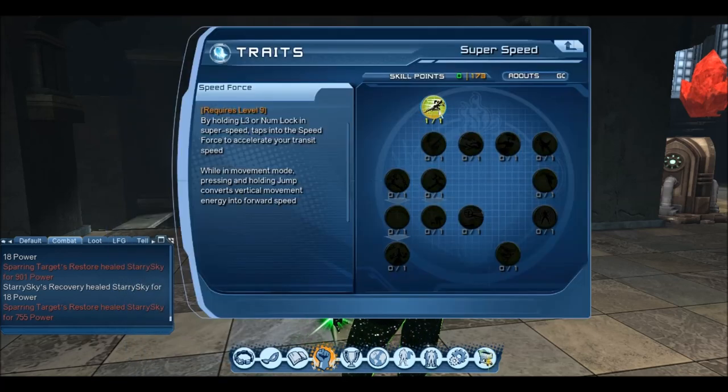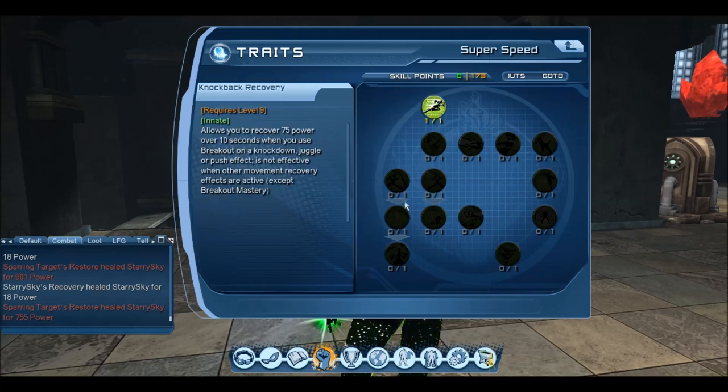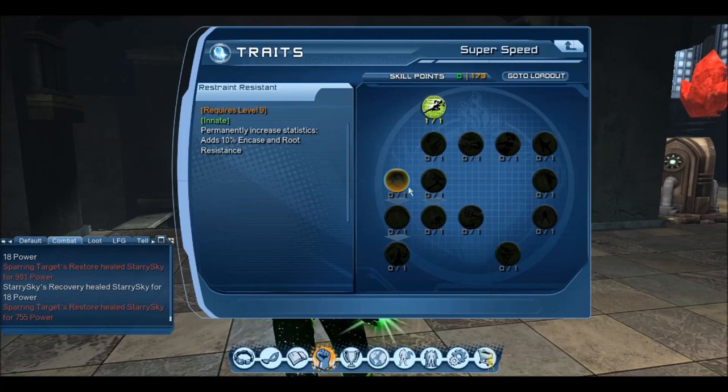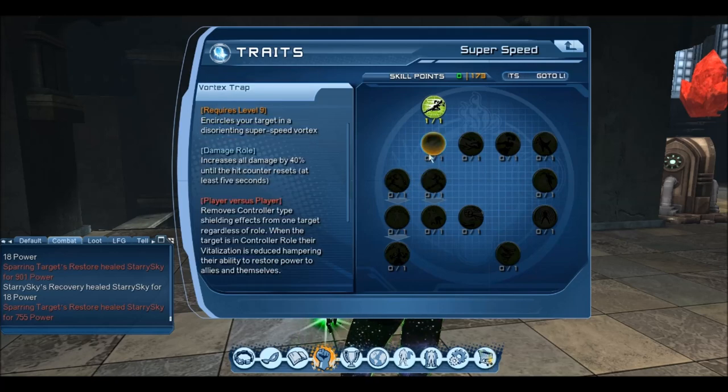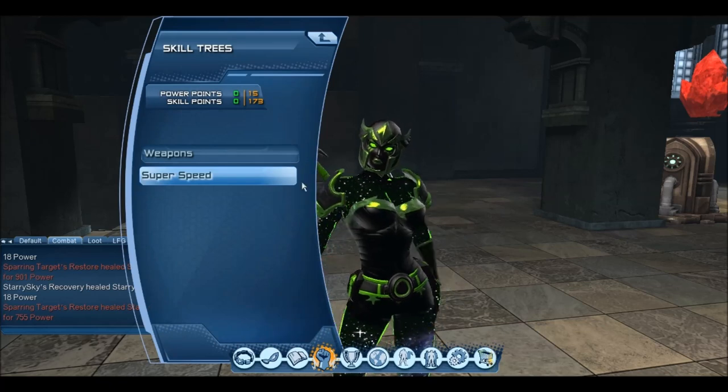For Super Speed, I've only put one Skill Point in the Speed Force. I haven't bothered with the rest because I'm never out of power. Controllers have so much power now, thanks to Weapon Masteries, that I've just not needed the Skill Points in Breakout Mastery. As for Resistances — in T6, with all the resistances people have, you're constantly getting stunned and knocked out. I've forgone the resistances because I use a Breakout Trinket which gives me about 30% resistance.